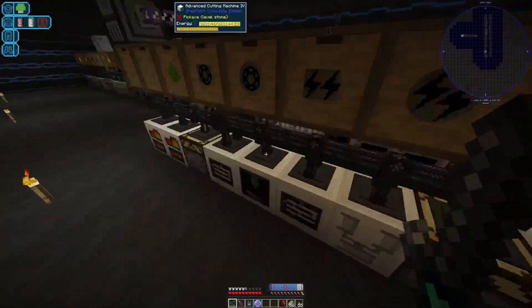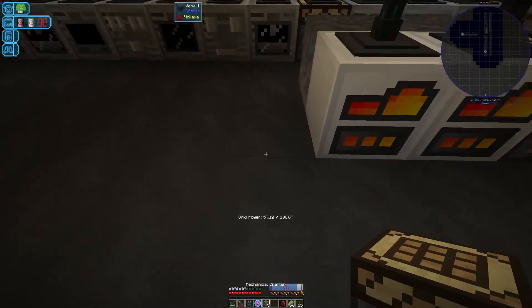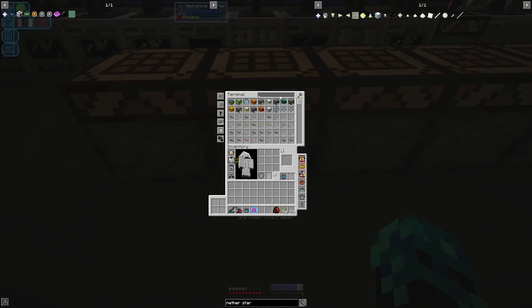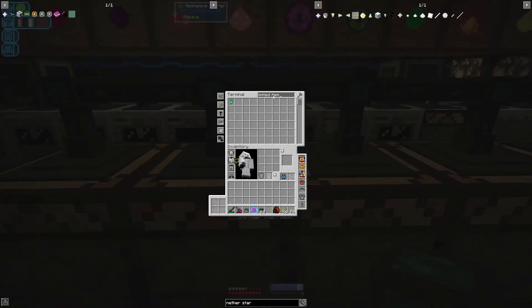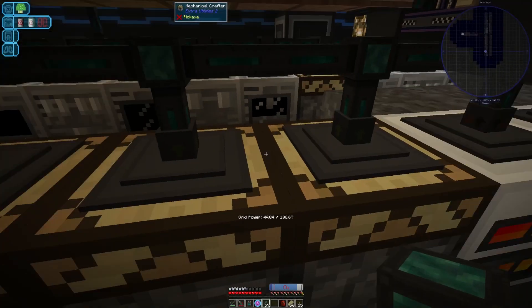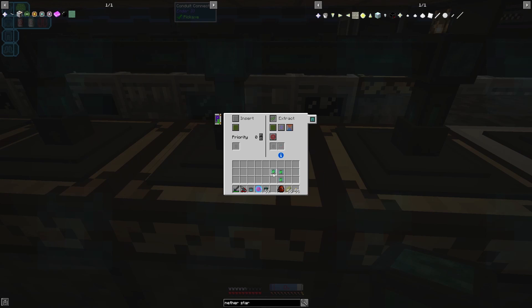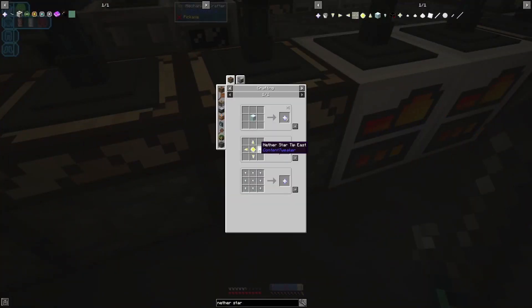Step one: let's go make the various tips and cores. We're going to need a few crafters — five by my count — and then we can just give them item conduits, and then they're all going to need limited item filters. Let's start with North.